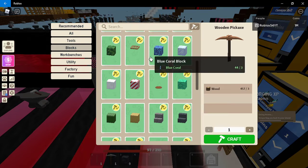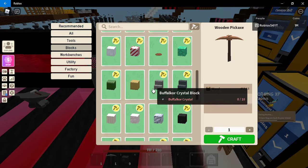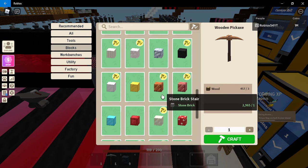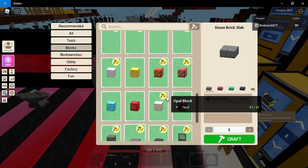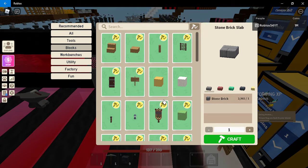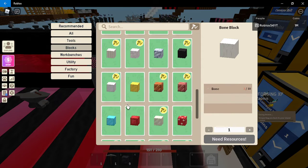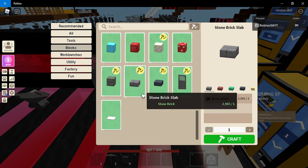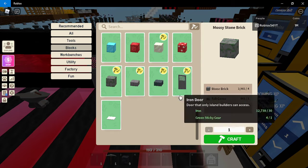If you go to blocks and scroll down — I'm trying to find the basalt item but there's so many slabs, it's hard to find. I can't really find it right now. You basically need basalt bricks, so I'm going to have to make one of those.